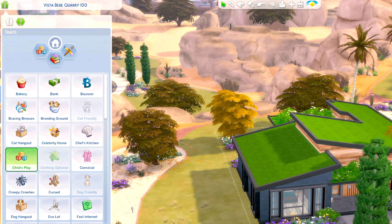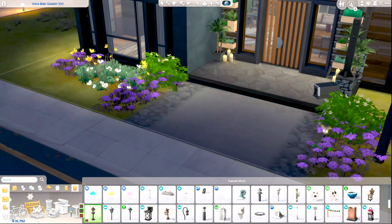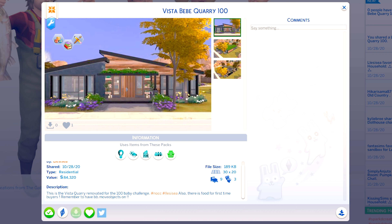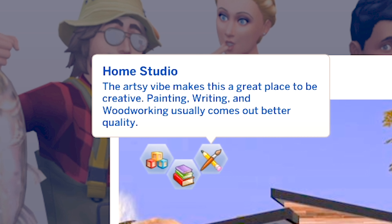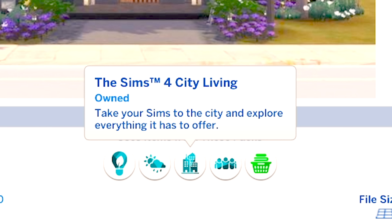I add some finishing touches and lot traits that help with the 100 Baby Challenge, and I test the build as I go. I love lighting in the game — I'm a sucker for it. In the gallery you can find this as 'Vista Baby Cory 100.' It's a renovation but doesn't look anything like the original — which I was hoping for. It has Child's Play, Good Schools to help with homework and grades, and Home Studio for painting, writing, woodworking, and other creative activities.